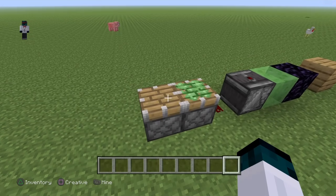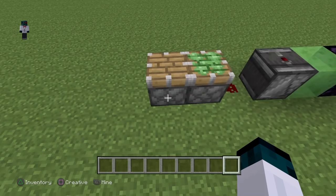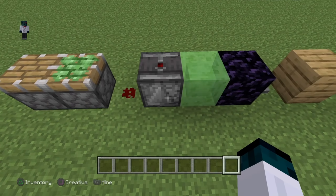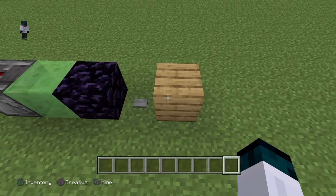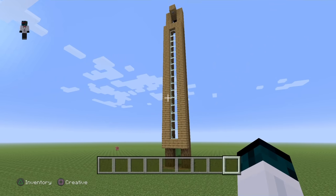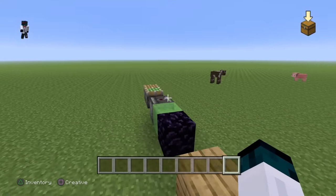For this build you're not going to need much at all. All you need is a normal piston, a sticky piston, some redstone, an observer, a slime block, obsidian, any button you want, and any block of your choice. This last one determines how you want your elevator to look.